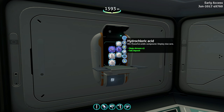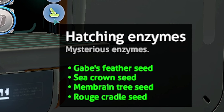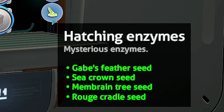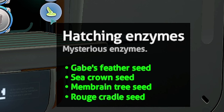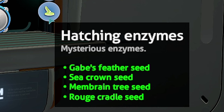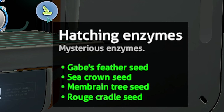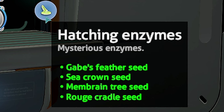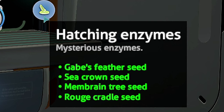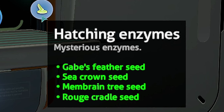The mysterious enzymes - I'm not too sure why you would need the hatching enzymes or why we would feel the need to add it to the fabricator. Are these enzymes used for hatching our own eggs? It's kind of easy to obtain - one of the in-game items early on. If you guys know, let me know in the comment section below. But anyway, it's here. You need Gabe's feather seed, the sea crown seed, membrane tree seed, and the rogue cradle seed. All of these are different flora throughout the world - just need one of each.